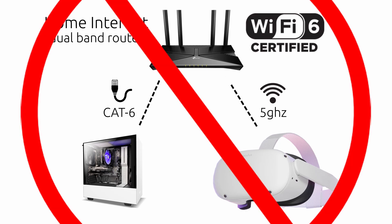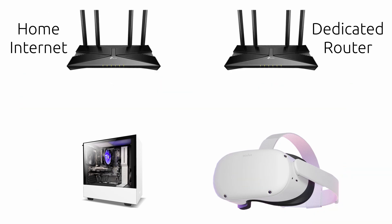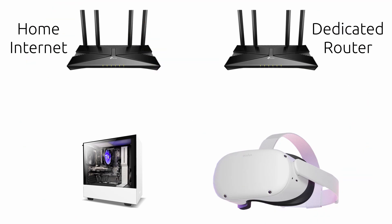Two, if you can't get your router into the same room as your play space, you can get a dedicated router like the one in the description. You can use this router as an access point to your home router by connecting them both together with an Ethernet cable. If you can't do that or don't want to, you can still use this router without internet — you'll just need to connect your PC to both the dedicated Quest network and your home internet network to be able to play games online.